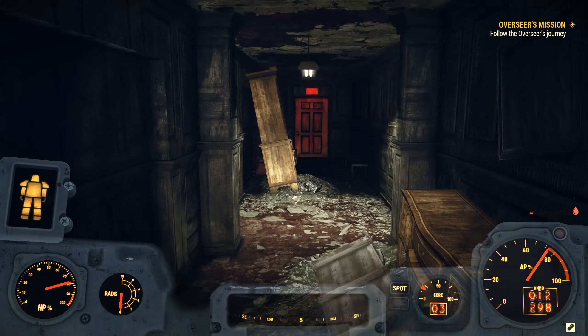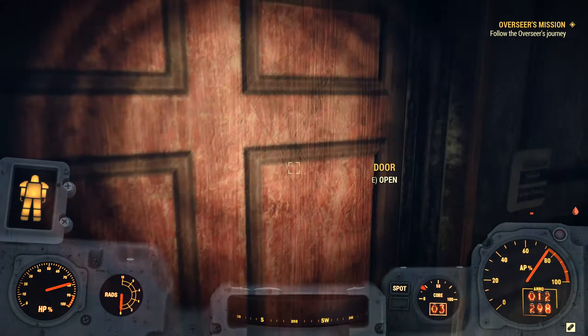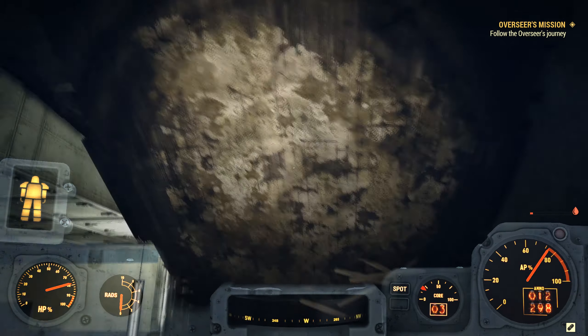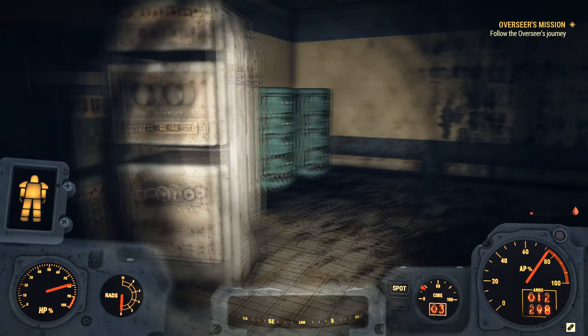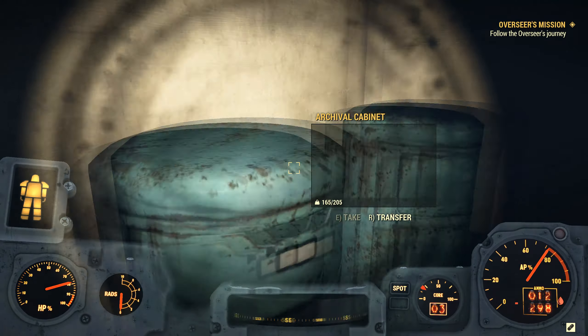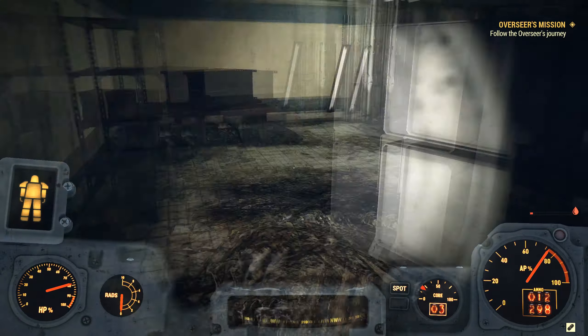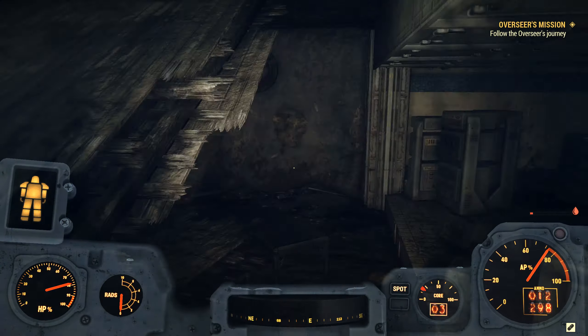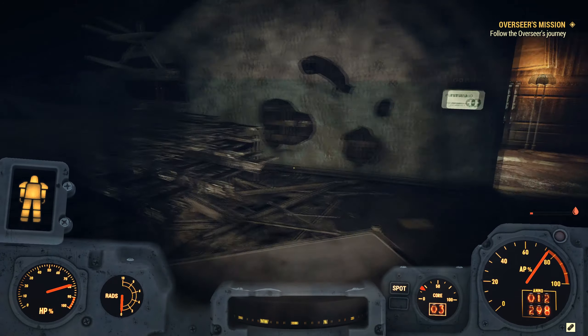That hallway's blocked up — leads out into the courtyard. Technical facilities training — the ceiling has collapsed in here. Nothing in either of those cabinets. Those terminals are destroyed on the ground. That takes us right back up into the archives above. Nothing else to find in here.